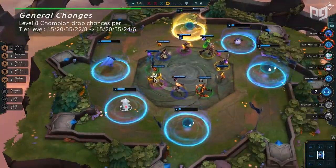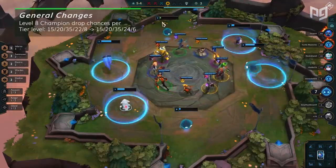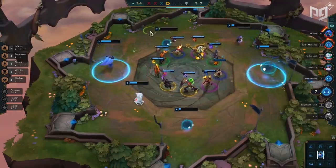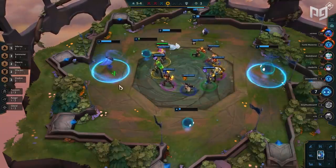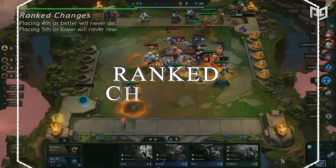Moving on, level 8 gets slight changes to its drop rates, with 5-cost units going from 8% to 6% drop rate and the 4-cost drop rate increasing from 22% to 24%. Finally, when you pick up an item on carousel, you can no longer collide with other little legends — both of these being very minor changes.